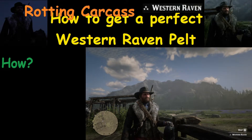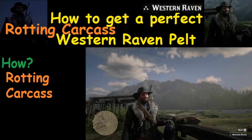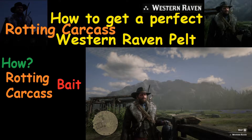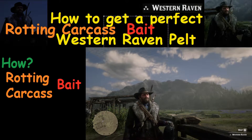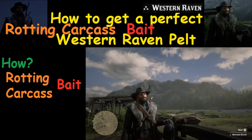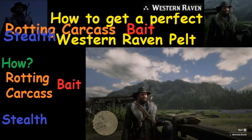The next question you're probably going to have is how do you do it? First off, you want to get a rotting carcass or possibly bait. We're going to use rotting carcasses in both examples. You want to use your stealth, where you hide out and wait for these ravens to come for the carcass.